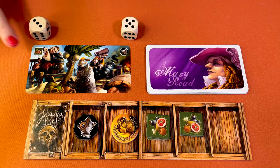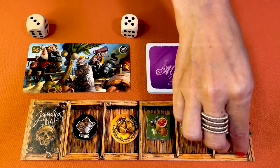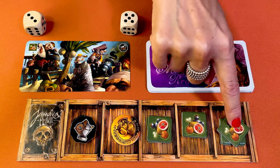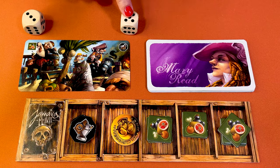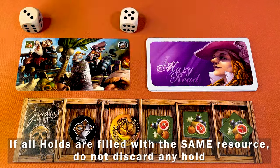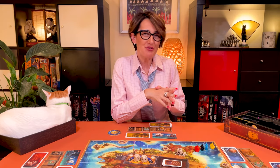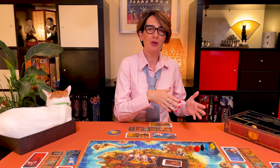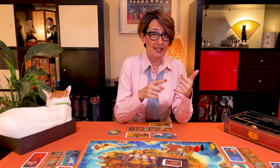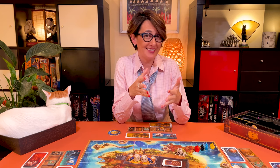Load the type of good shown on the card equal to the number showing on the morning die and then the evening die. Managing your hold takes some getting used to, as you can only load one type of good per hold and you cannot top up a hold with goods already in it. If all your holds are full, you must discard one hold in order to add the new resource. If you've chosen to move, you move your ship the number of spaces equal to the corresponding die. You can land at sea, on a port, or on a pirate lair.